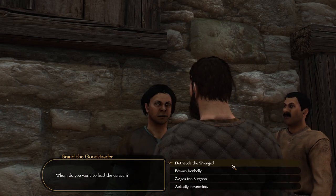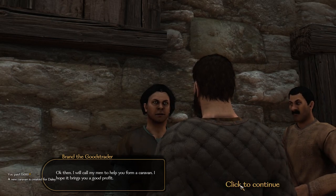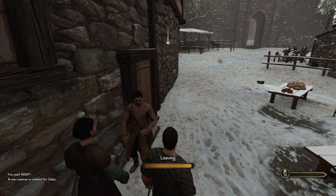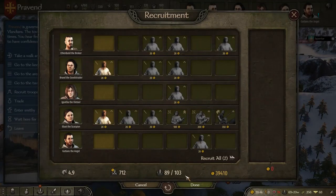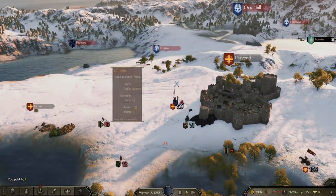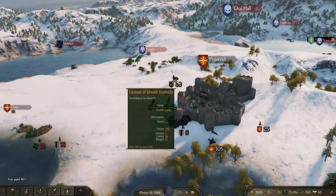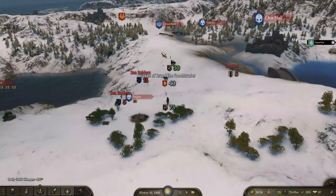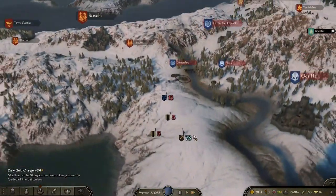Yeah, let's start a caravan. Edwin Ironbelly will lead our caravan — cool. Hopefully that works. Let's recruit more troopers. There they go — Edwin Ironbelly, shoving off. Should we follow them? See where they go? They're way faster than us. Hopefully they don't get in trouble or anything like that. That would be bad. Alright, let's go on a little recruiting spree around here. Get some more soldiers, max out our army, and then we'll siege.